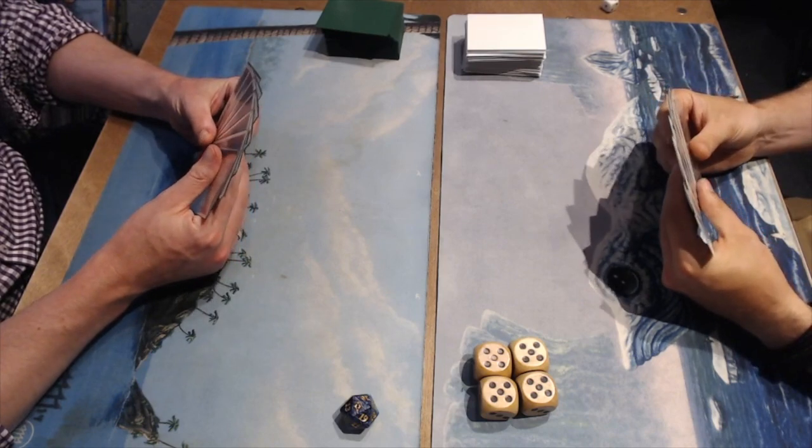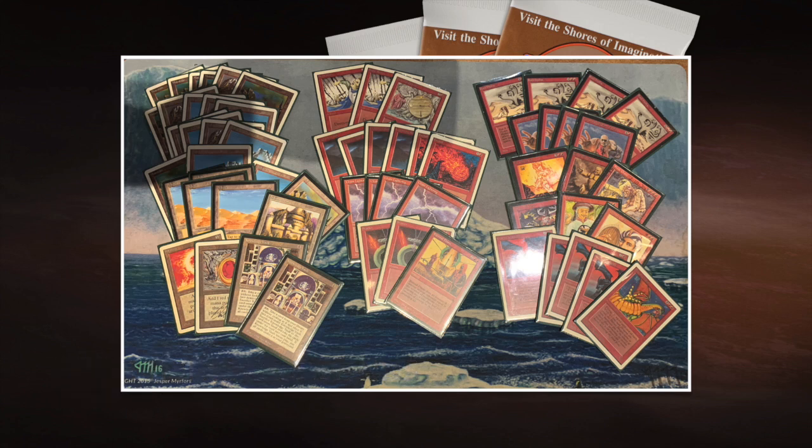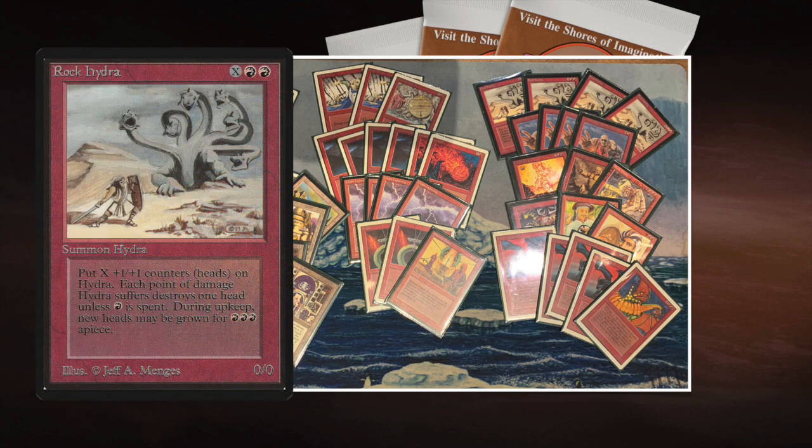Let's take a look at this mono red Rock Hydra brew. What a beautiful deck. I've called it Rock Hydra and Friends because it's not just the Rock Hydra that's so cool - there are just so many cool cards. Rock Hydra costs two red and X to cast. The current Oracle text says Rock Hydra enters the battlefield with X plus one-plus-one counters on it. For each one damage that would be dealt to Rock Hydra, if it has a plus one-plus-one counter on it, remove that counter and prevent that one damage. So if it's an 8/8 being blocked by a 4/4, it gets four damage and actually loses four plus one-plus-one counters.